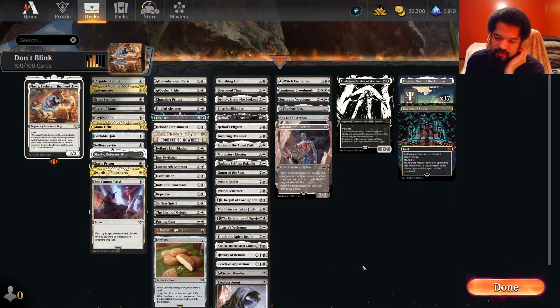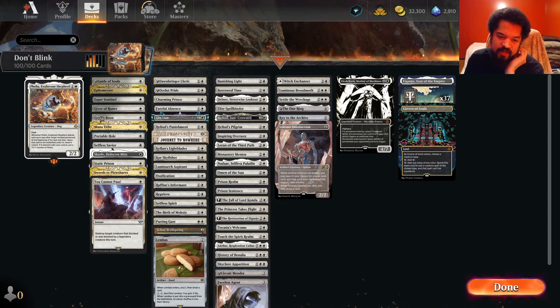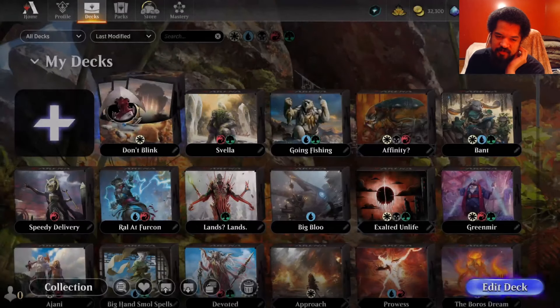I took out Cathar's Crusade because in the one game I played so far it didn't seem very exciting. I didn't really need another creature, and sometimes even having another creature isn't worth Cathar's Crusade. So I took it out for Griff's Boon, so I can give my commander flying and dodge all the nonsense. It's not like my commander really flickers. There are other enchantments and auras that give flying, so maybe I could start thinking about that instead of removal spells.